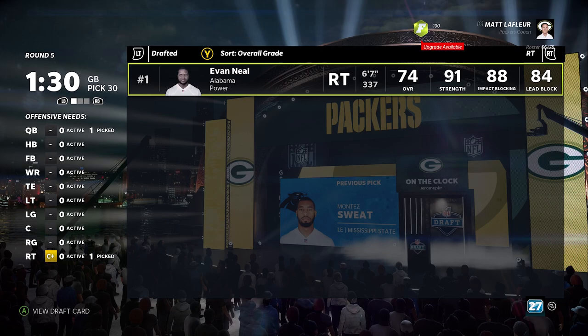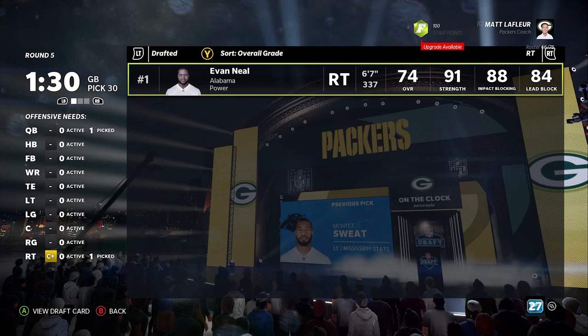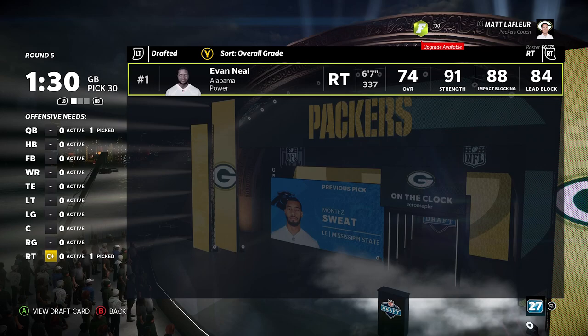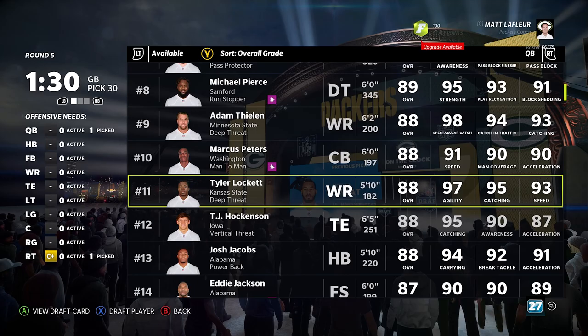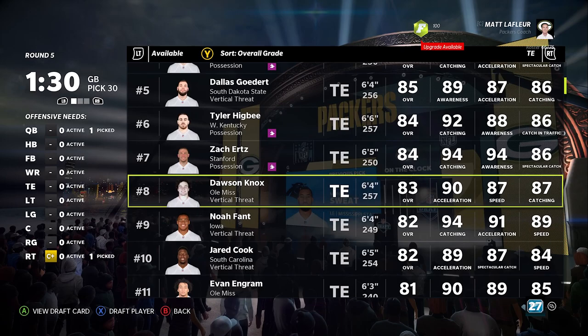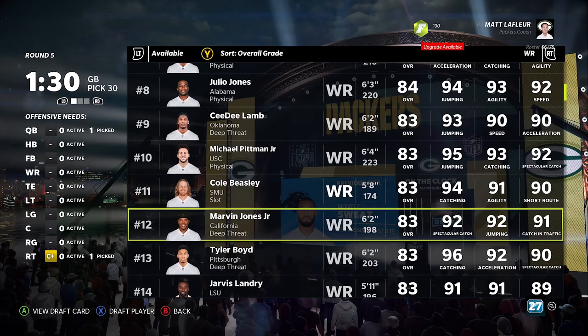I would probably trade Evan Neal for Jamison Williams if we're going to be honest, but in theory value-wise after the draft we probably literally could if we wanted to. Without AJ Brown, looking at wide receiver is kind of a bad situation, though there are a lot of youthful names — Drake London, Tony, Sky Moore, Traylon Burks, Pickens, Jahan Dotson, Christian Watson. It's just Jameson is kind of beastly.